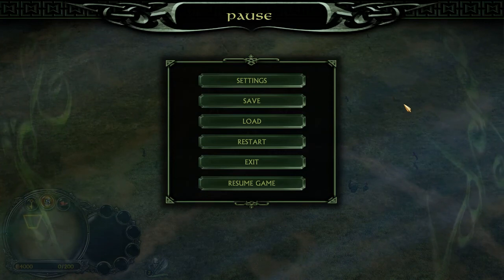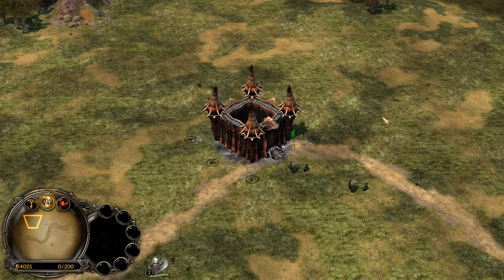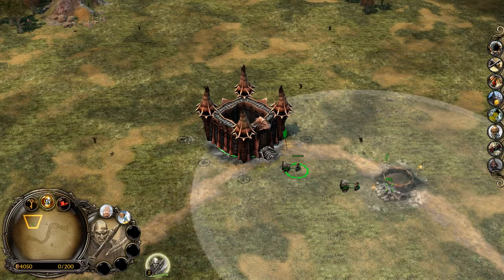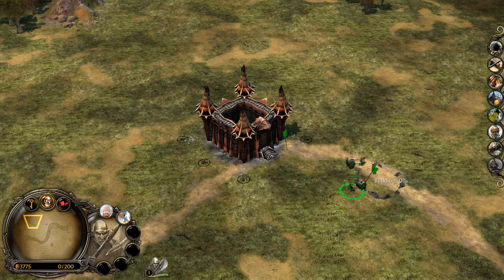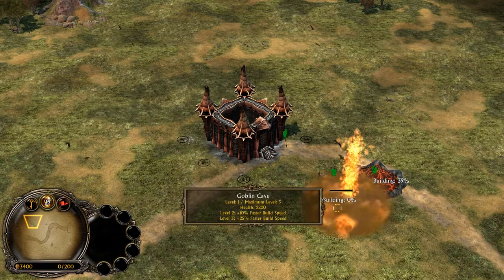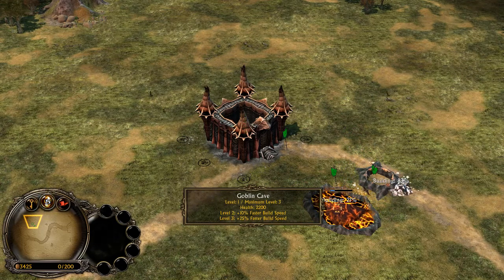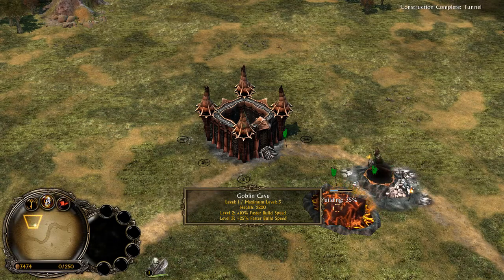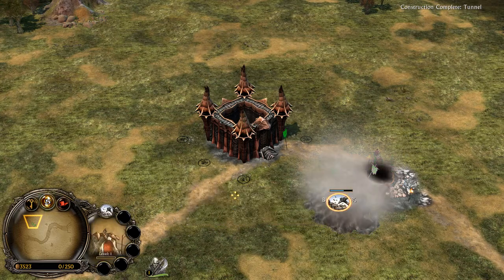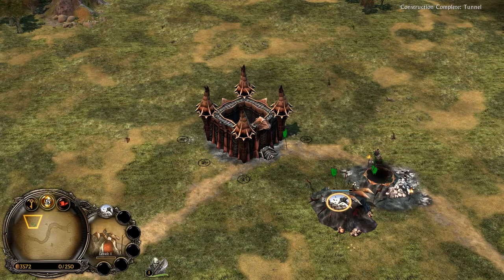Let's get started with creating some structures. The first thing you want to do is press B to select your builder and create a tunnel. Because I'm playing with goblins, tunnel is on the T button. Now select the other builder and press C to create a goblin cave. For every structure there is another hotkey, so you have to learn them all. Press Ctrl and pick your first building — I always bind my first building to key 2. Press Ctrl, select my building, press 2. Now there is a number 2 near my structure, so I know that structure is bound to number 2.